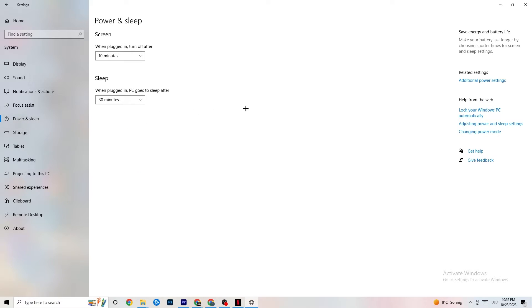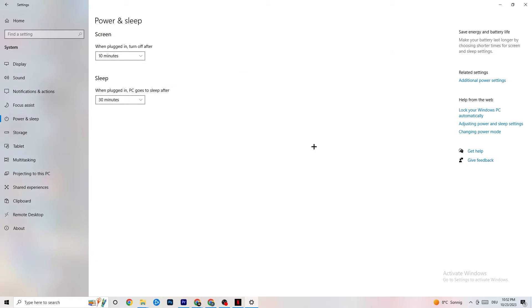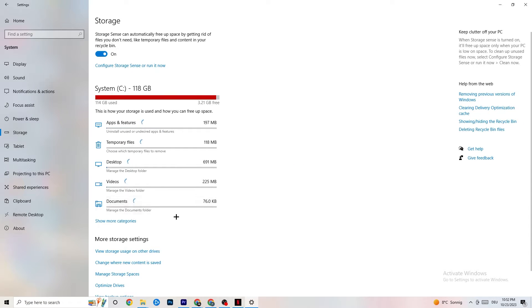Next, go to Power and Sleep settings and click on Additional Power Settings. This is different for every PC — for me it's Balanced, but for some people High Performance works better, and others have an Ultimate Performance plan. Just test which option runs better on your device.